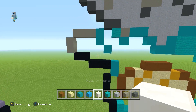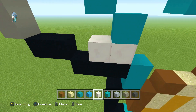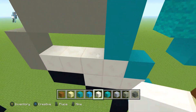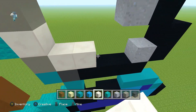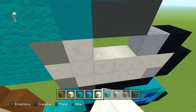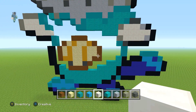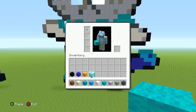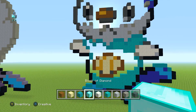Switching to the quartz, we're going to fill the arms in. Place one here and fill this bit in with quartz, then same on the right side - fill this section in with quartz.